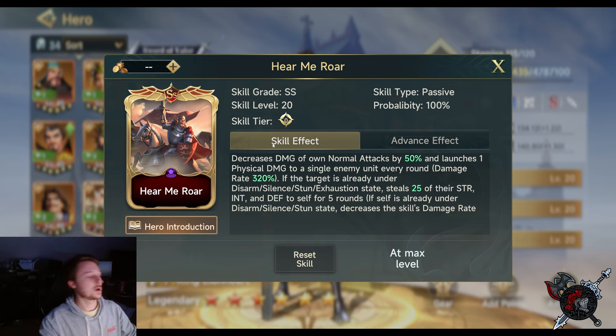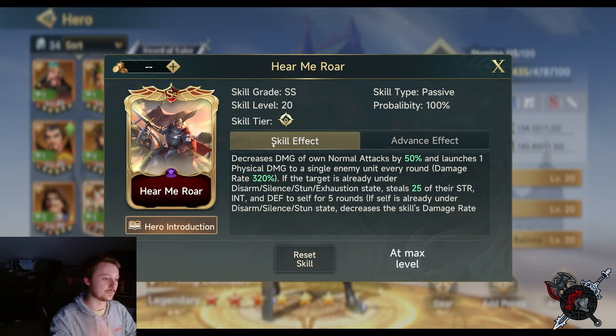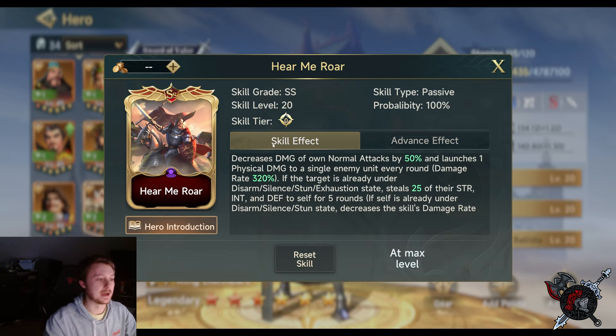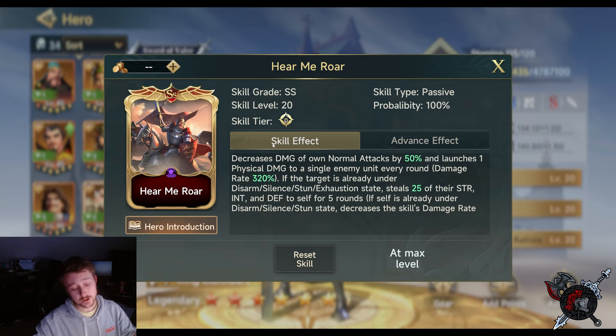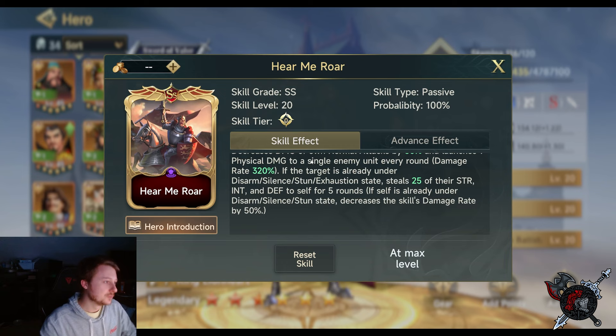His main ability decreases your own damage by 50% on your physical normal attack. He auto-attacks once every round, disregarding all debuff effects, launching one physical damage to a single enemy unit every round at a 320% damage rate — huge damage. It's a passive that goes off every round. If your target is already under Disarm, Silence, Stun, or Expulsion state, you steal 25 of their Strength, Intelligence, and Defense for five rounds. If Richard himself is under Disarm, Silence, or Stun, you decrease the skill's damage rate by 50%.